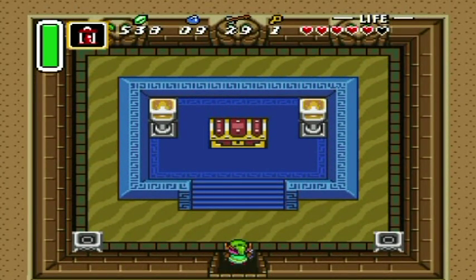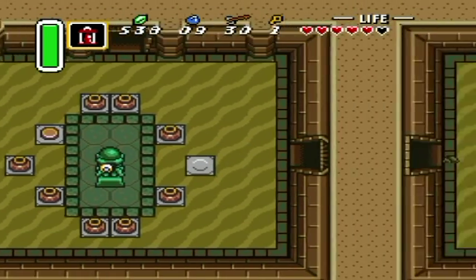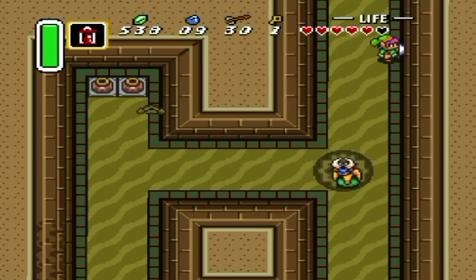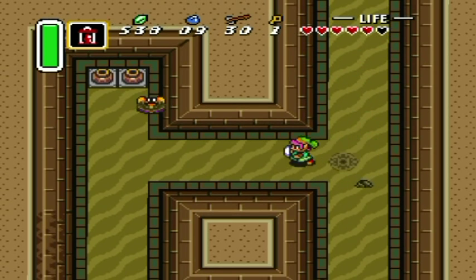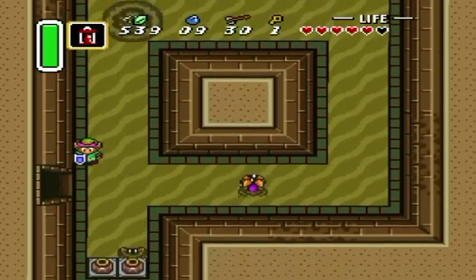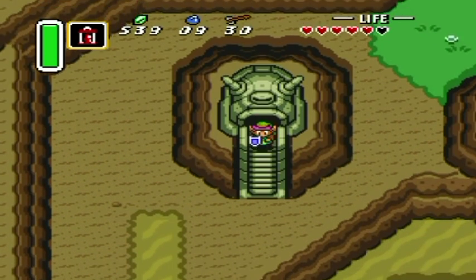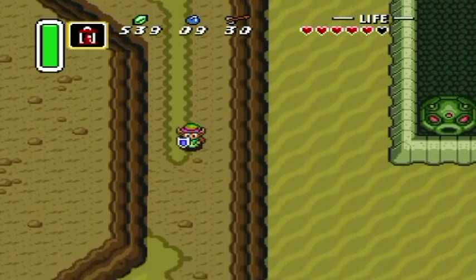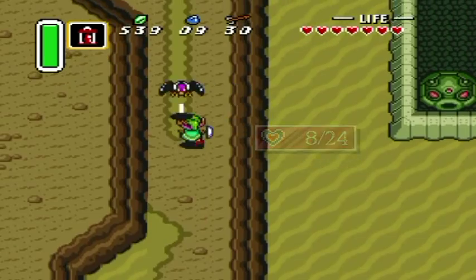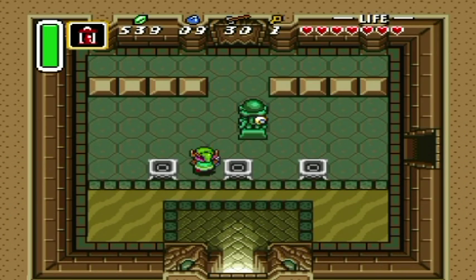That's where I need a big key. You can resupply in here, by the way. Over here — I want to go outside and down here. This is how you get this heart piece; you actually have to get this heart piece through a dungeon by going outside said dungeon. Remember this door for later, because we're going to have to come back through here once we get something that will increase our strength.